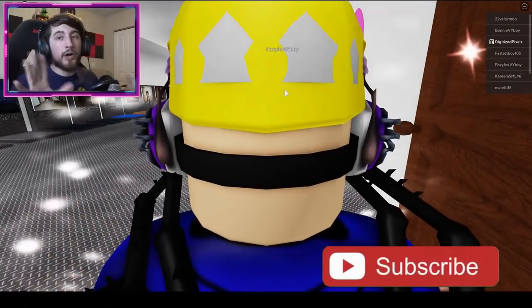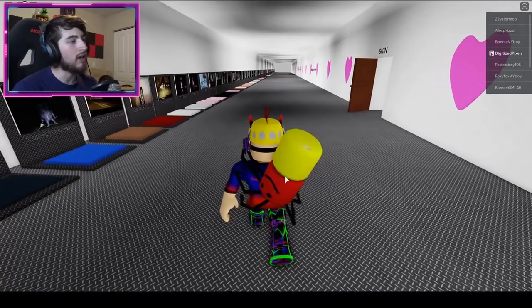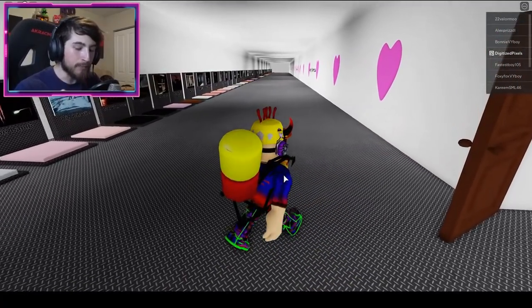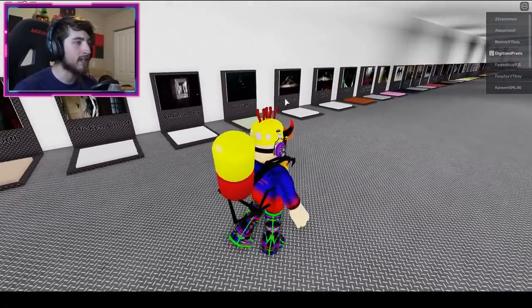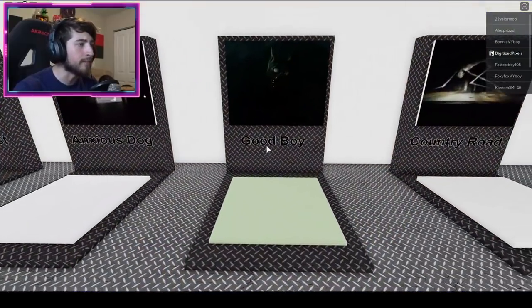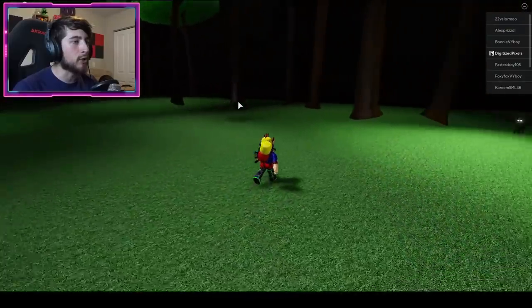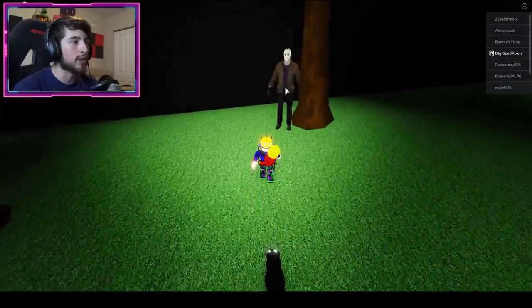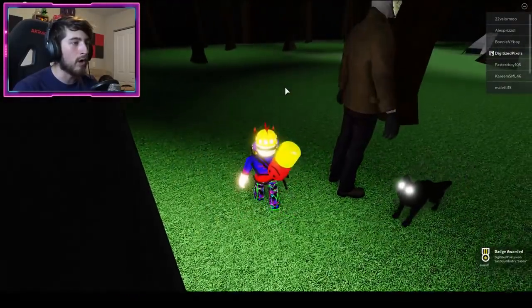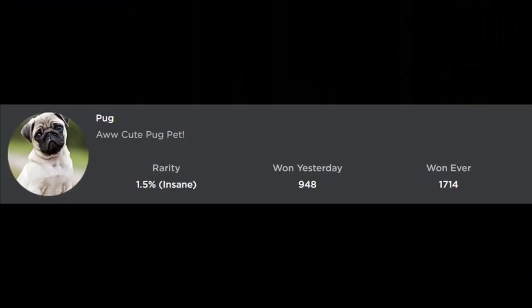The next badge is Jason Scary. Go to the Good Boy map. You'll see a note — go to the right and you're gonna see Jason right over there. Ignore the doggo, bump into the morph and there we go — we got Jason.